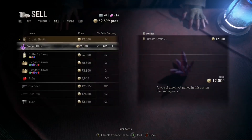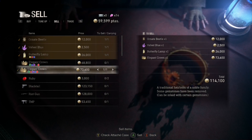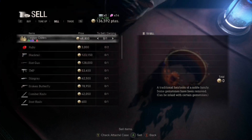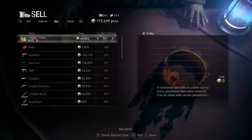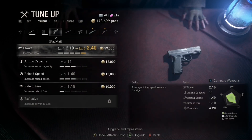We could sell the beetle, sell that, sell the butterfly lamp, sell one of those crowns — that gives us $115,000. I'll buy it at a high price. Okay, so now we can upgrade that.